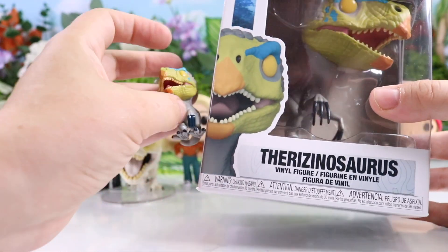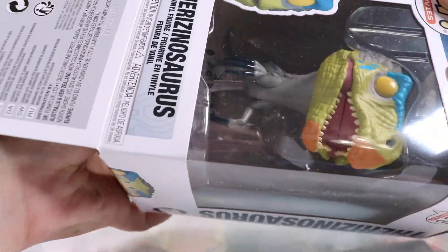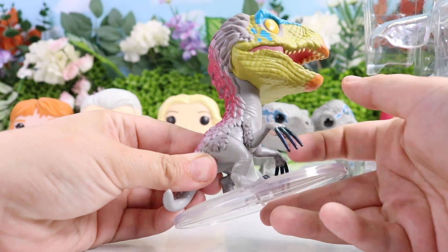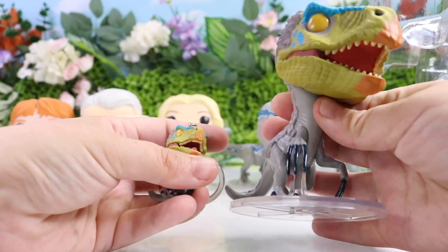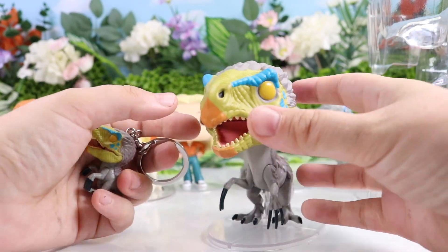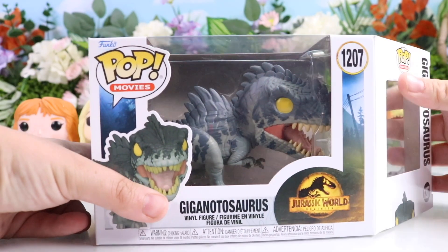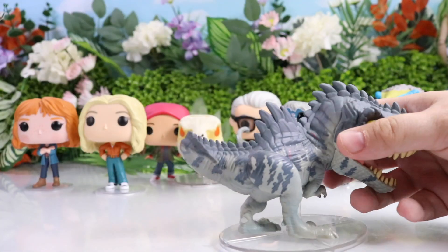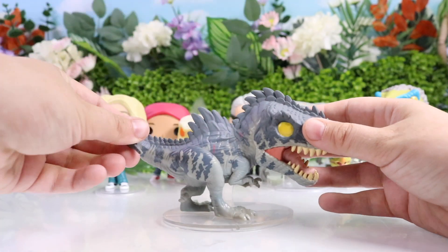Next up we have this giant dinosaur — a Therizinosaurus. It also comes in keychain form, as does the T-Rex. Check out the detail — the claws on this one and the back, that is so cool. The keychain is like a miniature version of it. Instead of the classic black Funko eyes, this one has a yellow eyeball, which is really cool. Then we have the biggest dinosaur left — the Giganotosaurus. Very cool, with super long scales on his back and very scary.